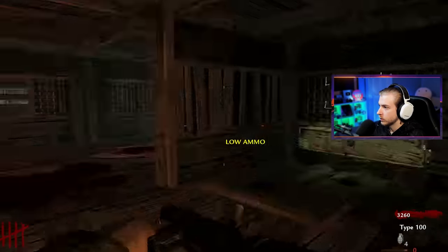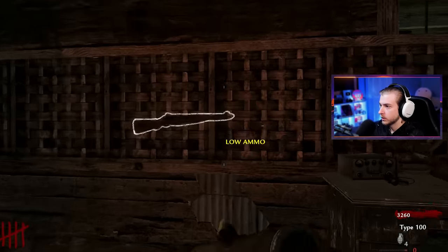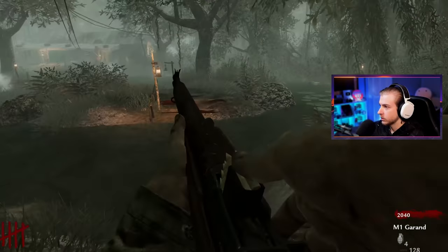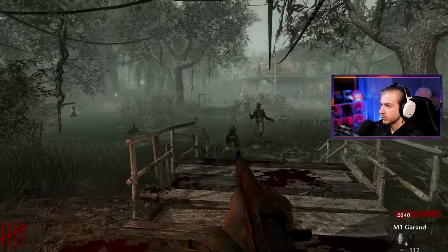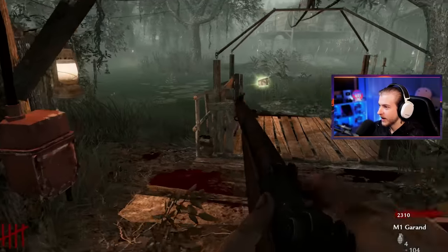Ammo's getting low. Where did I buy this at? Zombie, can you please direct me to where the Type 100 wall buy is? Oh my god — I bought it for the M1 Grand. I'm smart. All right, let's open up the doctor's quarters. Maybe they got a wall buy over there. Turn on the zip line — that just knocked them out. That's sick, I fuck with that.